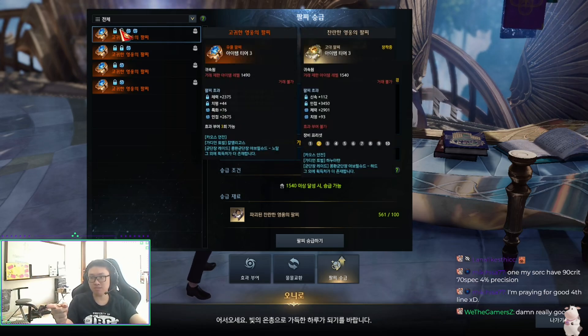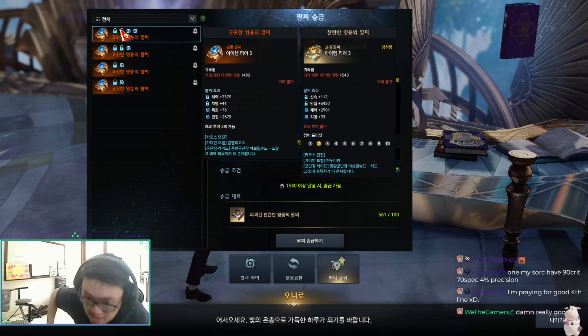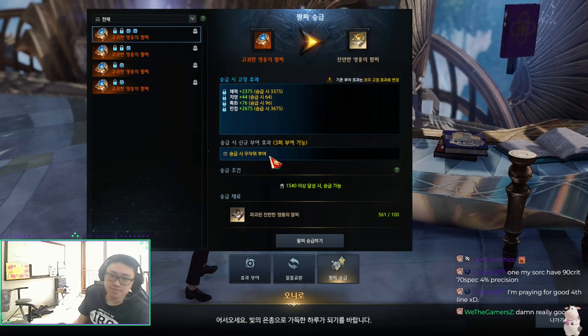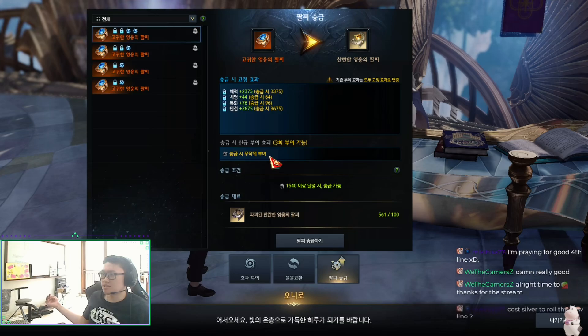Note that any remaining rolls you have — say three rolls left — those will be gone after transferring to ancient. It's locked in. You can only reroll the one extra effect gained from the transfer, and that's the extent of the ancient bracelet upgrade system.